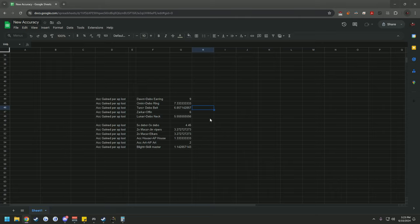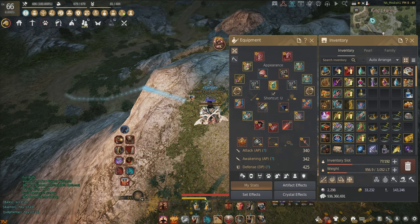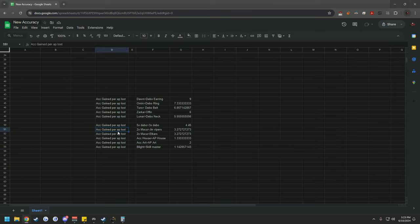The big elephant in the room is that Debout accessories have a set effect, so things aren't exactly that simple. But it's probably the fourth best swap up until the point where you lose the three-piece Debout set effect — that's when it would make sense to put on a Zarka over an Offin if you needed accuracy but only had three accuracy accessories. I'm also going to prove why you don't really need more than three accuracy accessories.